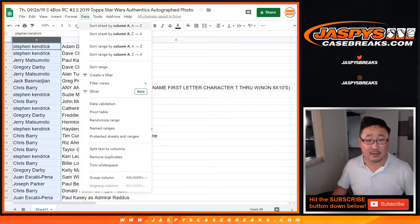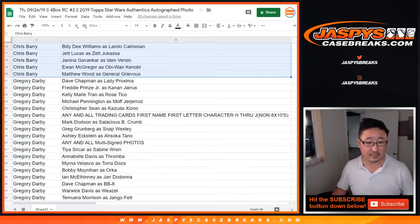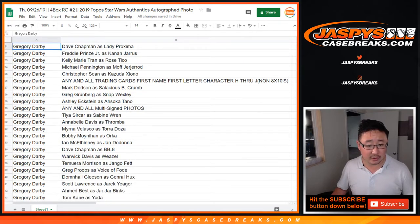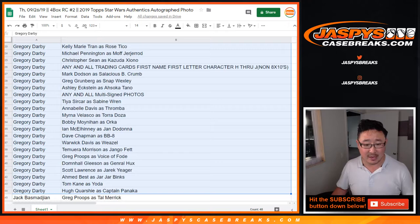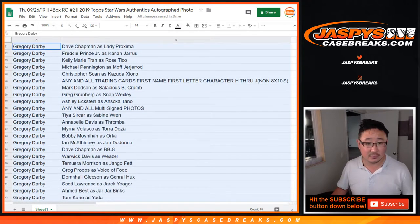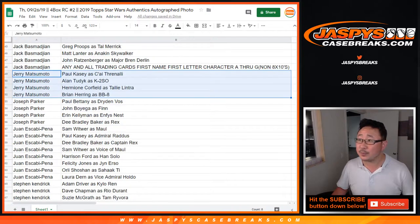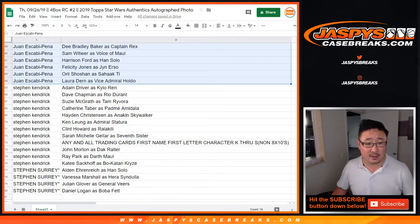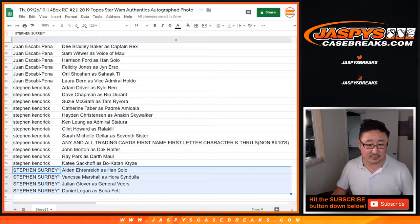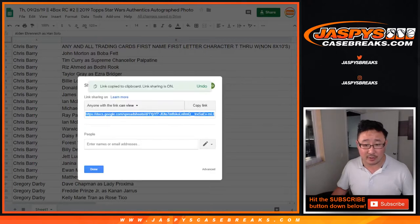Now let's sort by column A. Chris Berry, there are all of your characters right here. Greg Darby, there are all of your characters right there, all the way down. From Dave Chapman as Lady Proxima down to Hugh Corey as Captain Panaka. Jack B., there are all of your characters right here. Jerry. Joseph. Paul Bettany as Dryden Vos. Juan Escabi Pena. Steven Kendrick. And SKS. I'll share this page — for those of you watching live, I'll share this page with you. View, copy link.